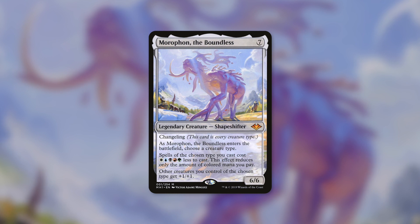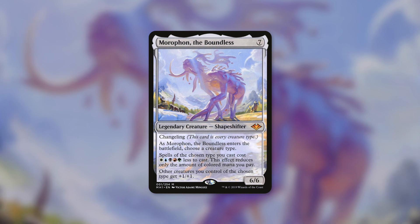Morophon is going to be a 6/6 Eldrazi that pumps all your other Eldrazi by +1/+1 — essentially an anthem. And probably more importantly, it's going to reduce the cost of your Devoid Eldrazi by a good amount. If they've got multiple pips in their mana cost, it's going to reduce all those pips as long as they're different pips. So let's jump into some of the cards we're going to include in this deck.